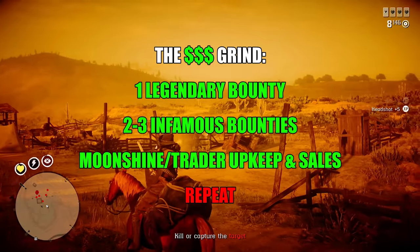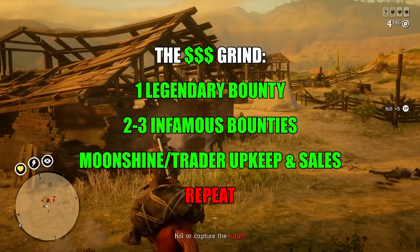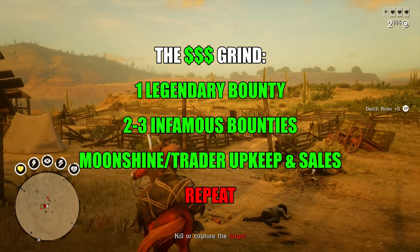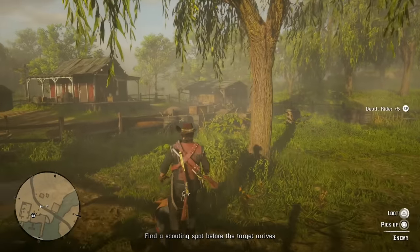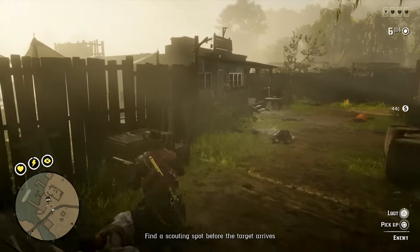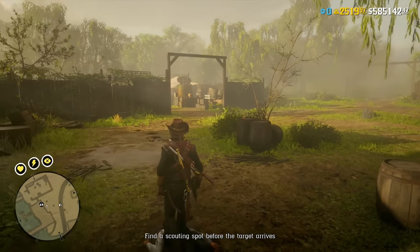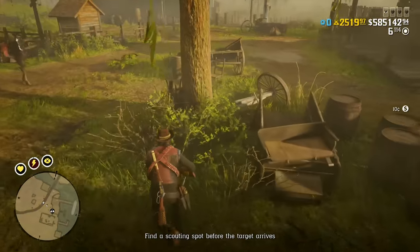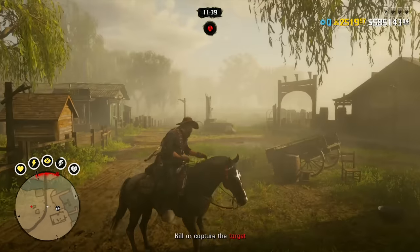If you focus solely on maximizing money with the bounty hunter, then legendary bounties are going to be the way to go. Just keep in mind that you're going to be forfeiting your moonshine and trader productions because those are halted when you're not in a free roam lobby. I have a dedicated gold grinding guide on my channel on how to make gold fast and easy in Red Dead Online — I just updated it earlier this year. Since the last time I made this video in May of 2020, we've had the naturalist role release as well as the prestigious bounty hunter expansion. You're probably better off splitting your time between legendaries as well as the infamous bounty, so we're going to discuss both.